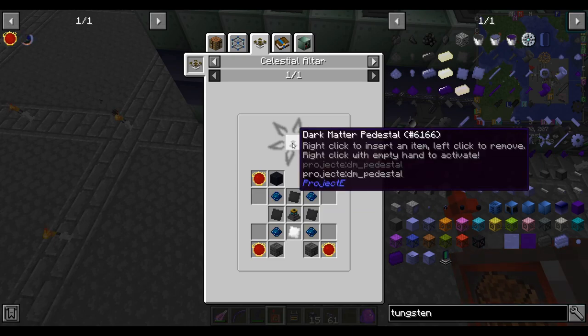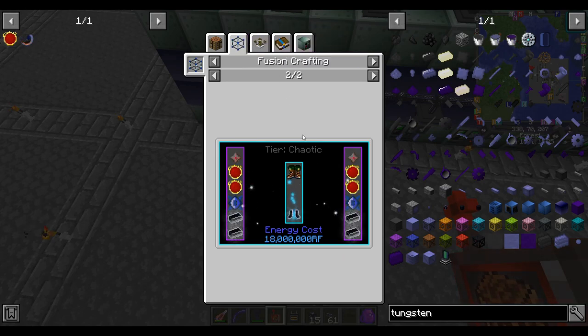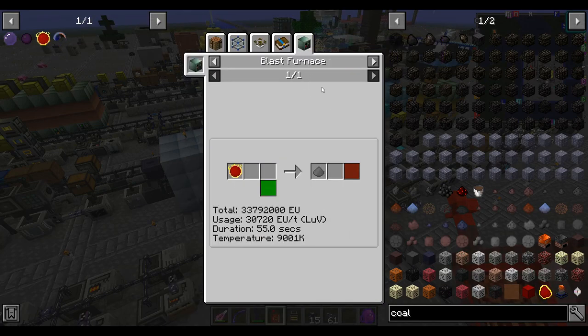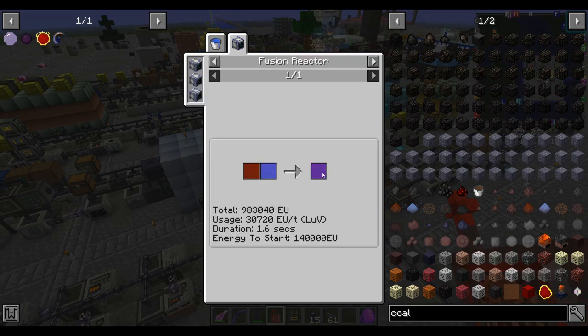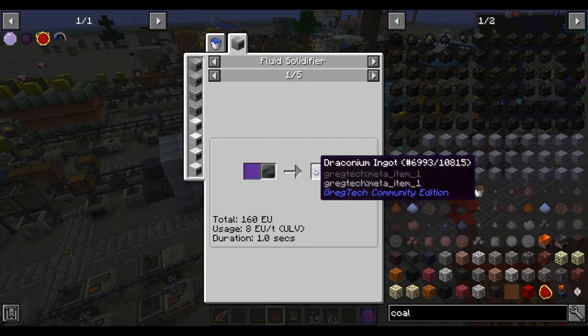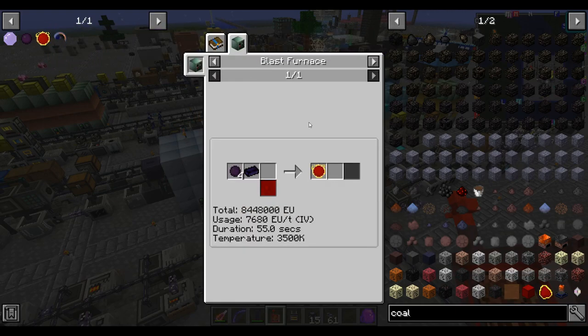I do like my dark matter pedestal - the Project E one. This could tick-accelerate things. It looks like both dark matter and red matter are relatively low volume usage... but actually I didn't look at the fluid red matter. I take that back - we're going to need a lot of red matter. I think this is the only way to make draconium ingots. The quest seems to suggest as much. That's no longer a good idea to run this on-demand.